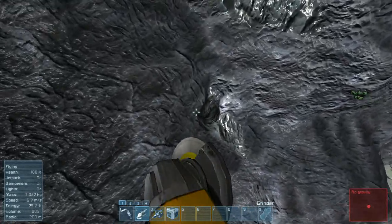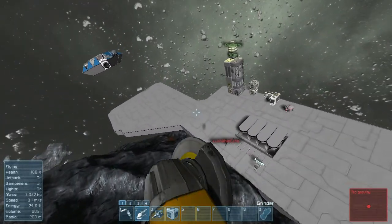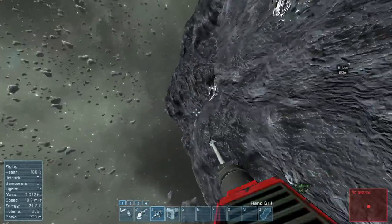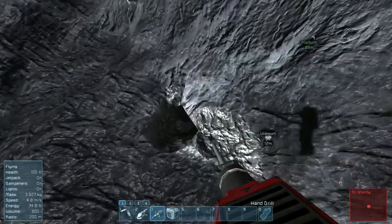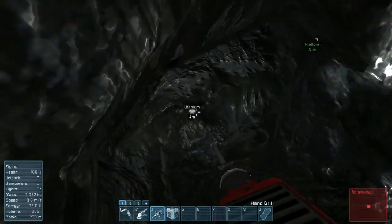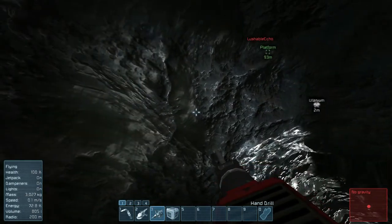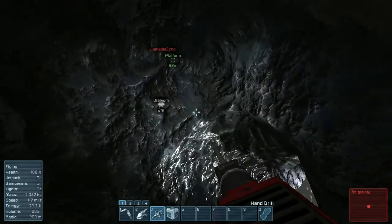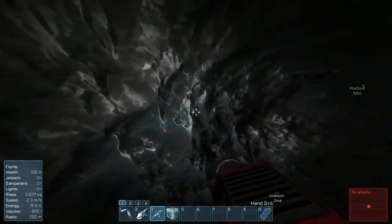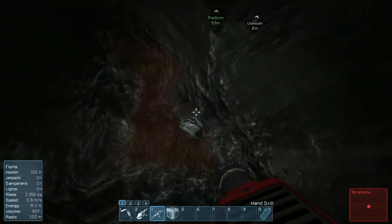Right in here is a little tiny hole — we're trying to find some uranium. It says it's there but it's not. It says 15, but it's like right in the middle... that's pretty screwed up. Weird. Let's take a look — some iron, some silver.